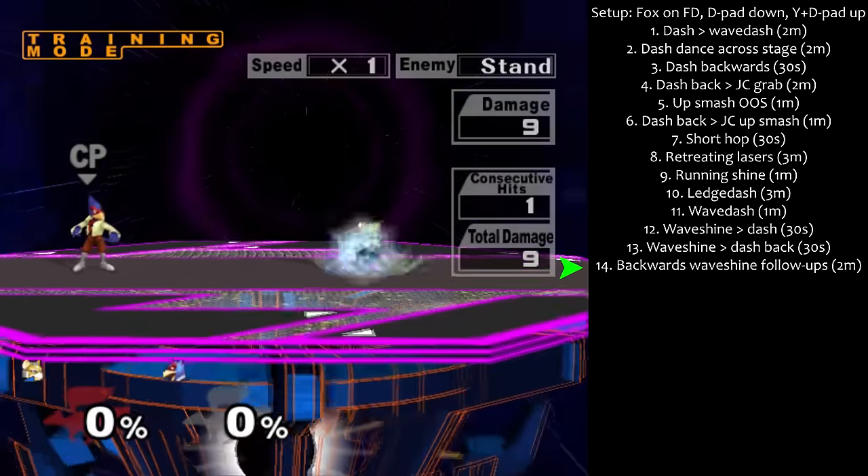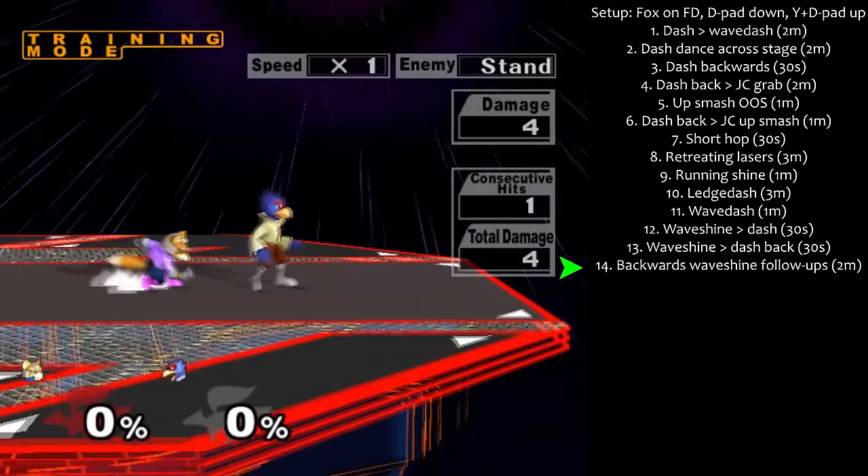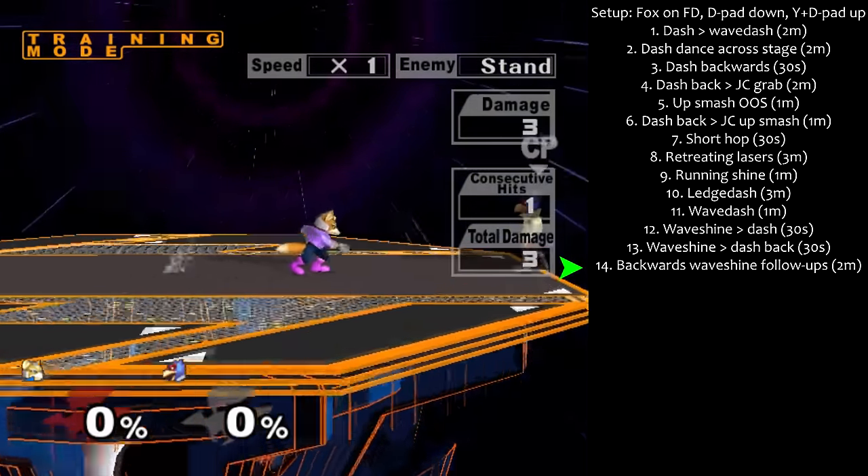Step 14: Backwards waveshine follow-ups for 2 minutes. This could be waveshine dashed to anything, such as grab, nair, fair, or up smash.